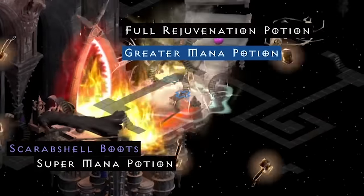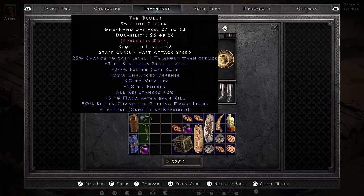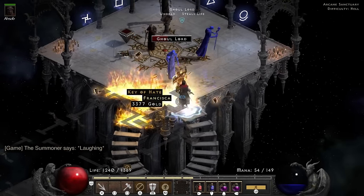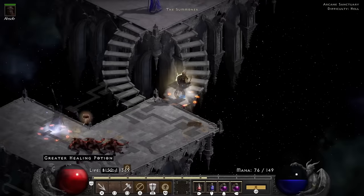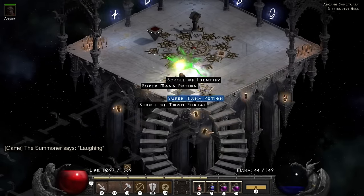I end up finding a Swirling Crystal, and this one is really cool because it's an ethereal one. I've wanted an ethereal Oculus for a long time — it's such a cool find. I love it. I'm not worried about the durability at all — I never am. The Summoner gave up the keys pretty quickly, so maybe 30-40 minutes of farming. With that, all the easy stuff is done — it's time to actually go and finish the game.